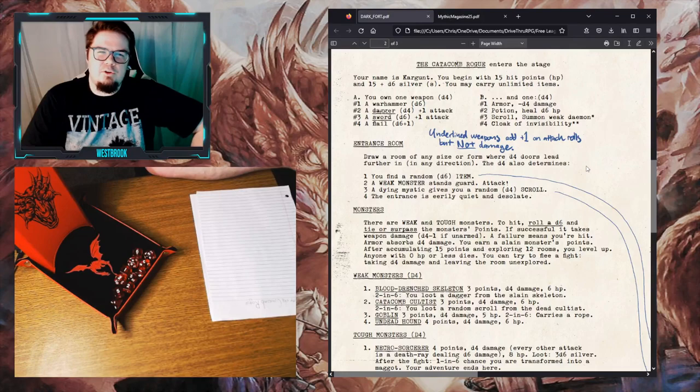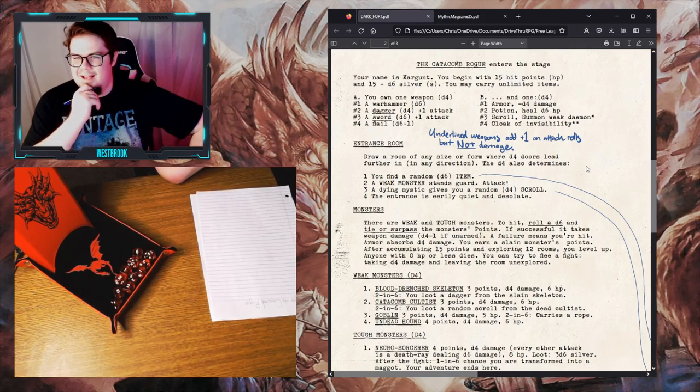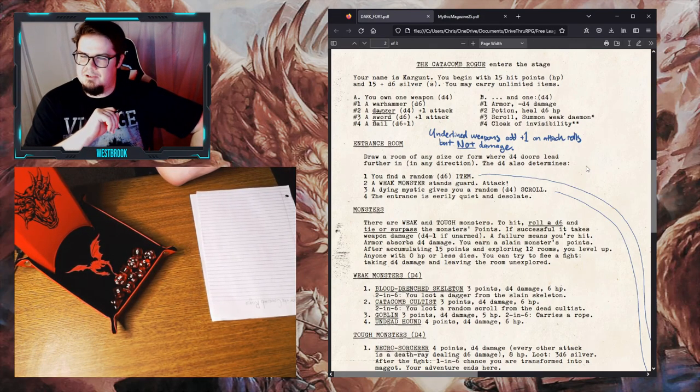All we really know is that he's a catacomb rogue, which tells us a little bit about him already. He's a rogue — some sort of cutthroat that is essentially delving into catacombs, which are religious burial sites, to find wealth, to find money. It's a hard world. So he's trying to make a living by grave robbing. That is the background we get for the character Kargoont.